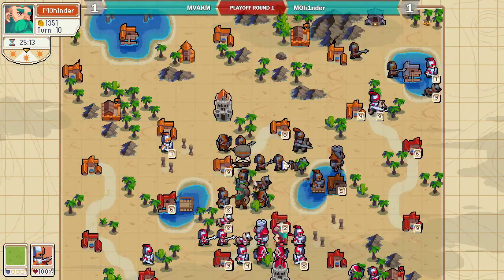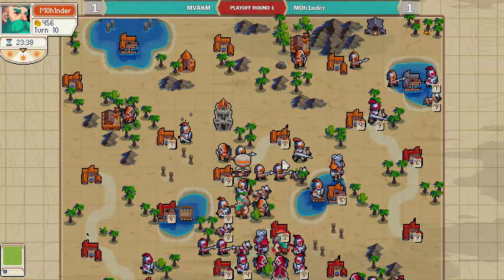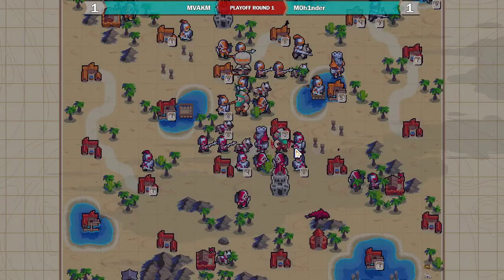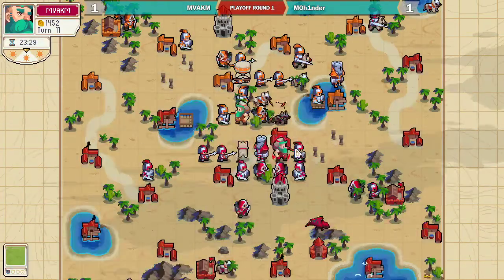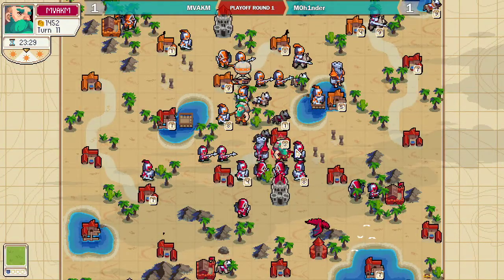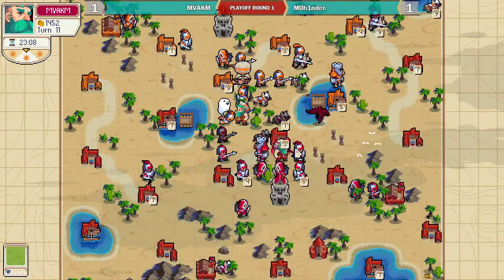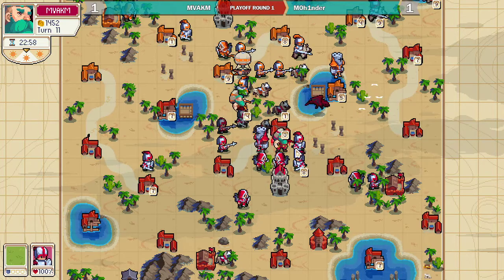On this map, you need to be past the middle point to groove Golems into the water as Wolfar. So if you're in your opponent's half of the map, he can't kill your Golems. Which is really interesting.